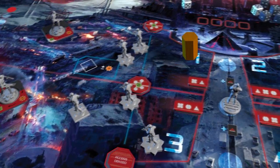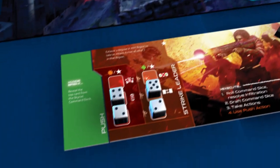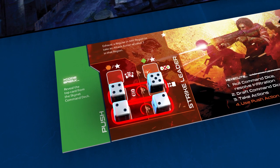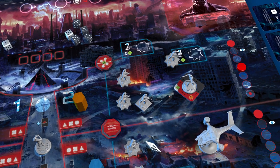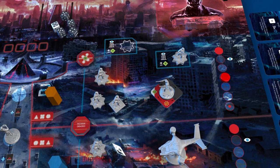She decides to place her player marker in region 2. Because the strike leader has two full rows of dice on her player board, she can make two troop movements. First, she moves a regular into the elevated position. This gives a die value modifier to officer tasks on that side of the board.